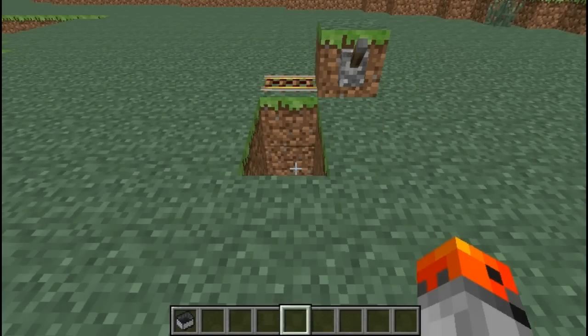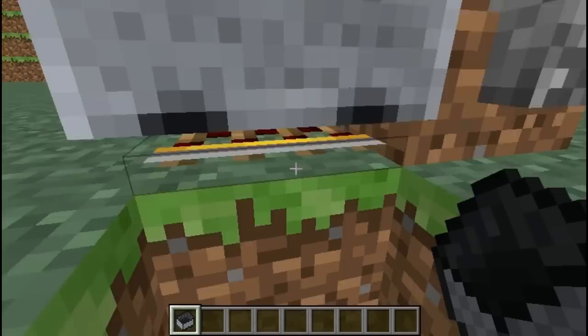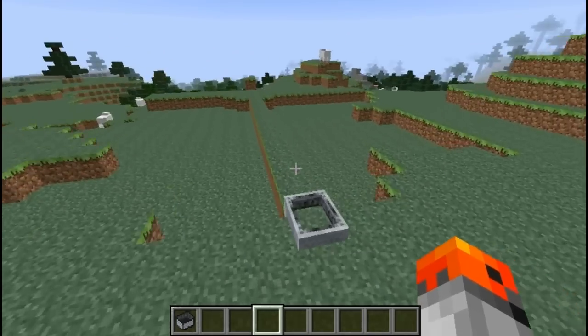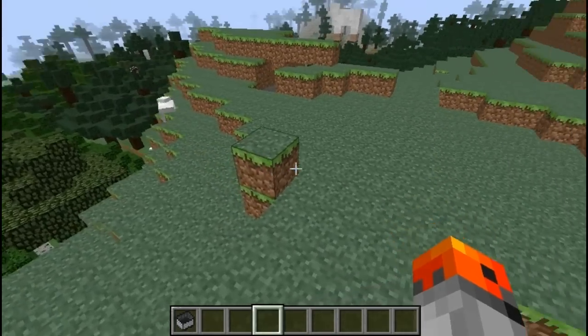If you stack 3 minecarts on top of a rail and then power the powered rail or give it a push, the minecarts are going to travel on forever until they reach another block or another entity.